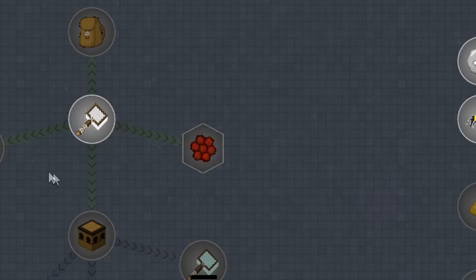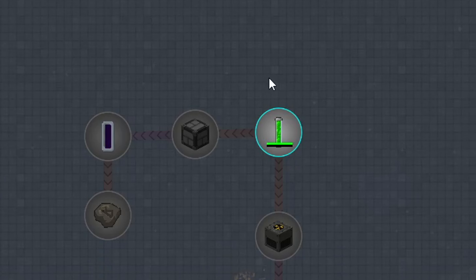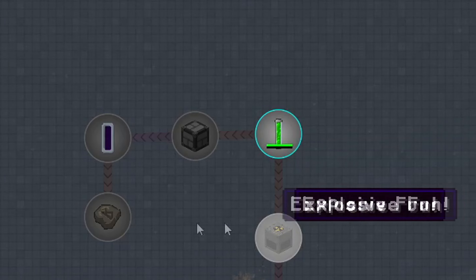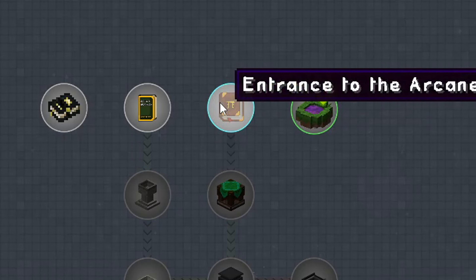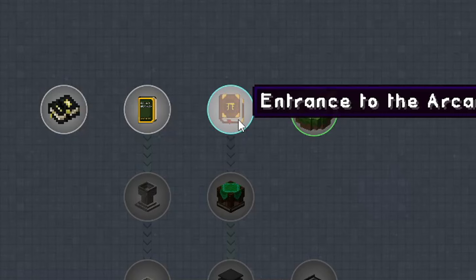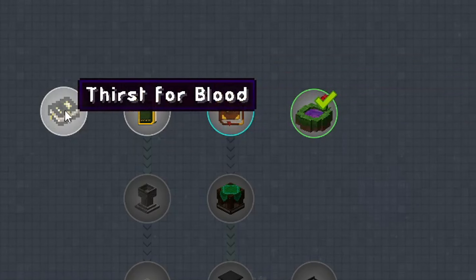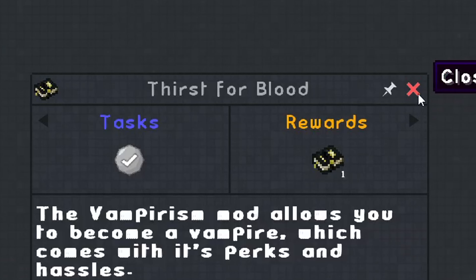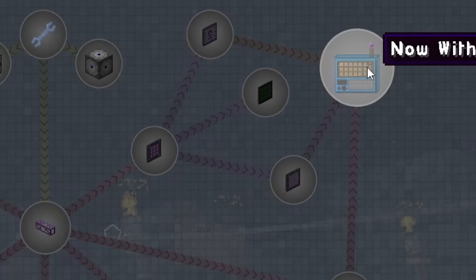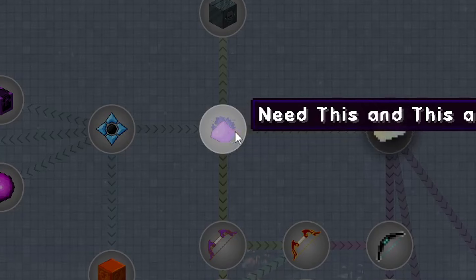Anyone watching this right now — the 12 people that watched this video — comment which one you'd rather me do: bees, nuclear energy, or magic. I'm most likely going to start with either Botania, which is flower magic, or Thaumcraft, which is more like basic magic but uses research. Magic, thirst for blood, vampirism mod — you know what, that's what we'll do today: look into the vampirism mod to somehow cure myself. It looks like there's an entire quest line for it.